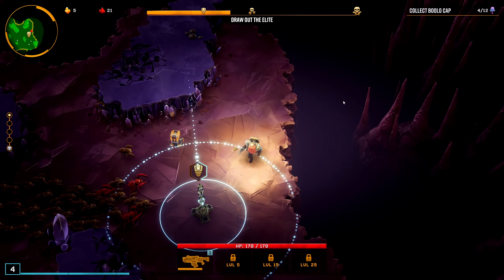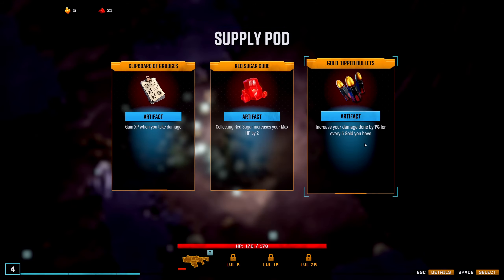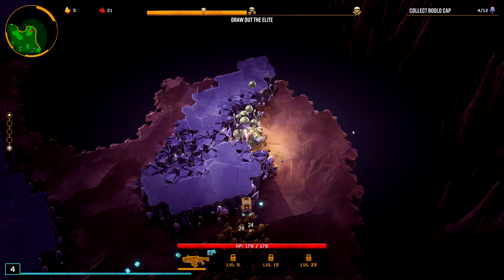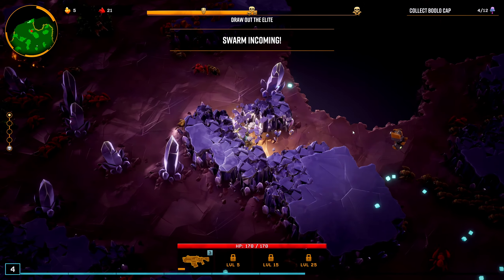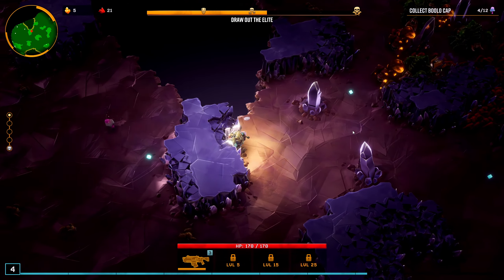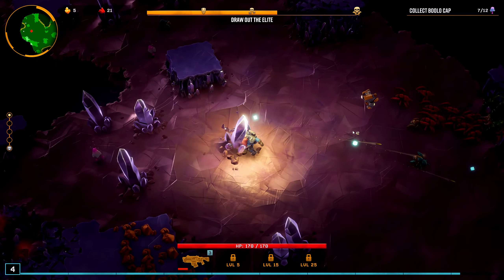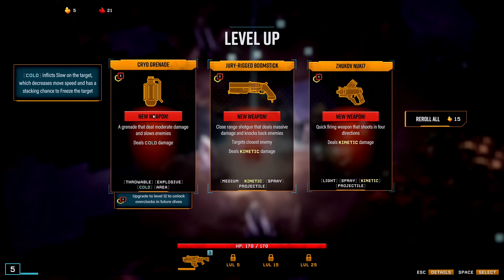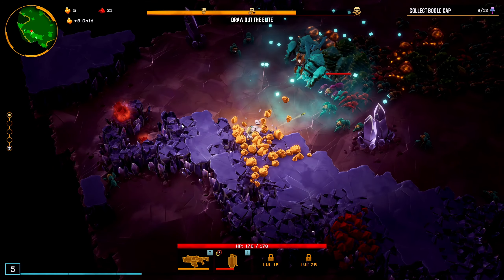I'm going to take the mining speed because it will help us. We can clear this out while we're here, also we can get a mushroom - bolo cap. I guess we should wait a few seconds for these guys to come over, but we're going to kill them before they get here anyway. XP - when you take damage, increase your damage done by the gold you have. Fine, we'll take that. Then I'm going to come over here and collect these pearls.